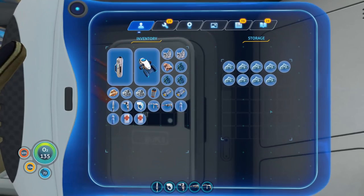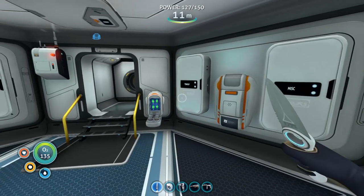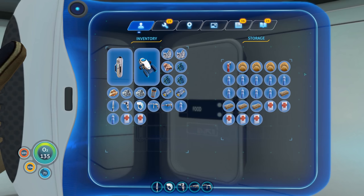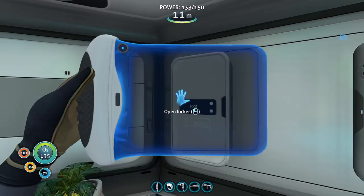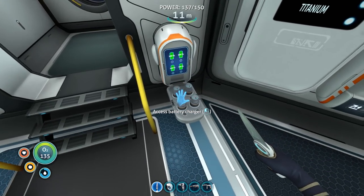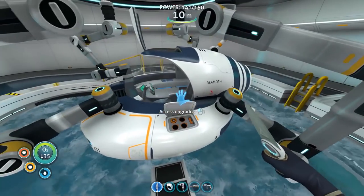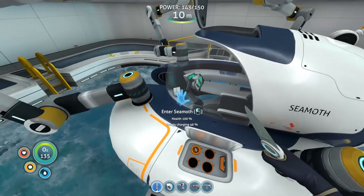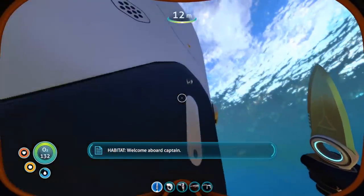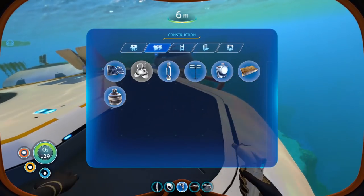I've got a dedicated locker for salt since it's useful for water, and then miscellaneous lockers, titanium, food, and water with nutrient blocks. We've got a full charger loaded with batteries. Let's see how fast this is charging — 46%. That's not too shabby. I wonder if the number of solar panels actually helps that.